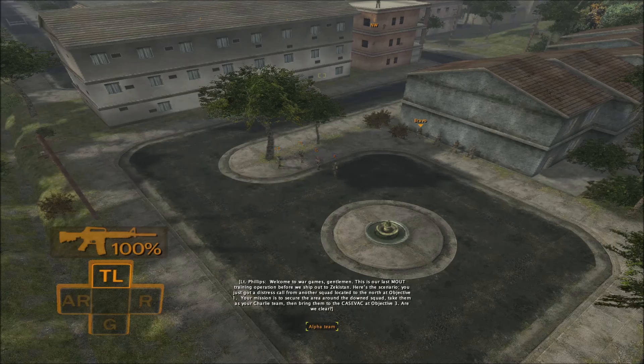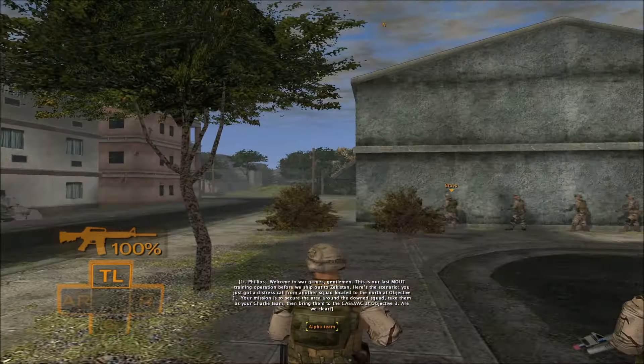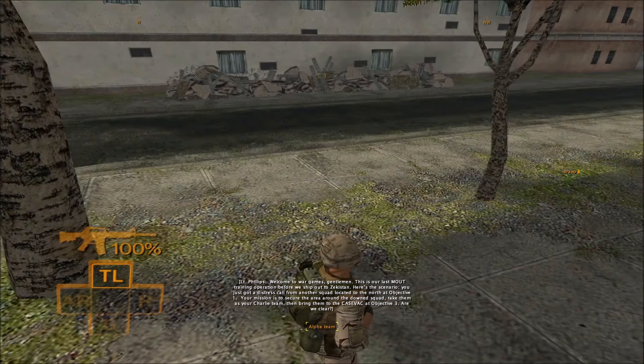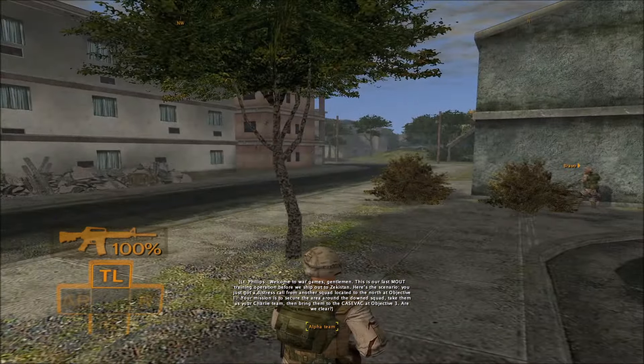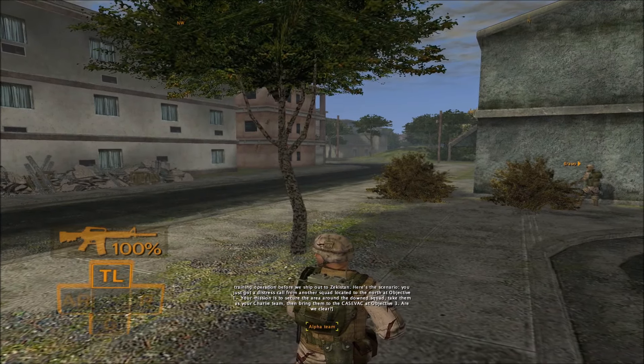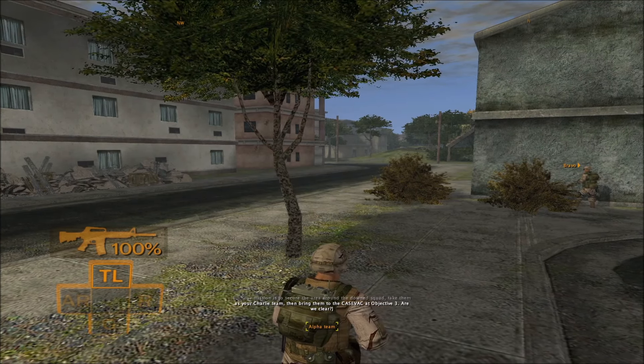Welcome to Wargames, gentlemen. This is our last mount training operation before we ship out to Zekistan. Here's the scenario: you just got a distress call from another squad located to the north at Objective 1. Your mission is to secure the area around the downed squad. Take them as your Charlie team, then bring them to the Casavac at Objective 3.